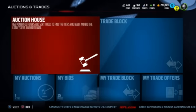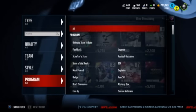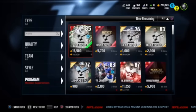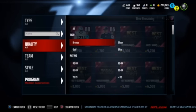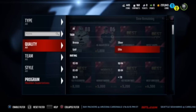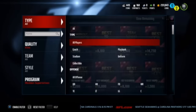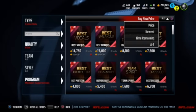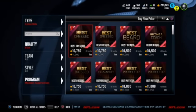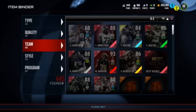First we're gonna go to Auctions and Trades, go to the Auction House, and filter it by the correct program and correct type of card. The program is gonna be the brand new one. Go to Quality, select Elite, and for Type do strictly Collectibles. Sort by buy-it-now price to see what these go for — there are a bunch of categories and the cheapest one is 11k.